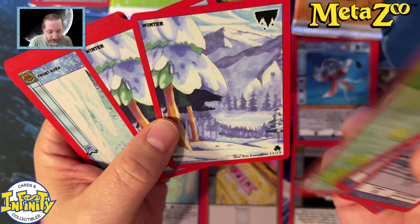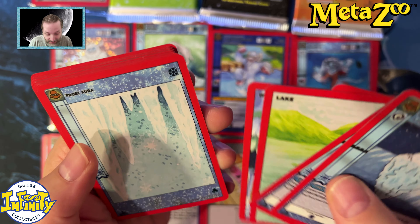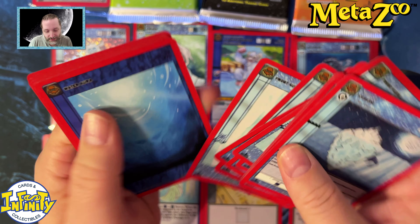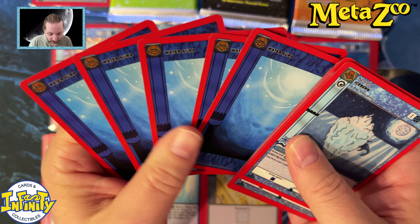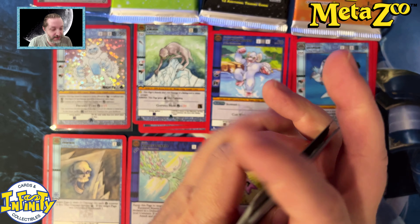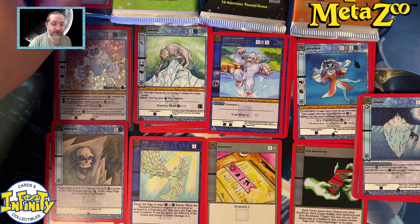I think this makes the pack worth it. Then we have Iceberg, Lake Winter, and some Frost Aura — seven of those — and five water cards. So yeah, that's a nice little deck. No deck tech for this video, it's just an unboxing.